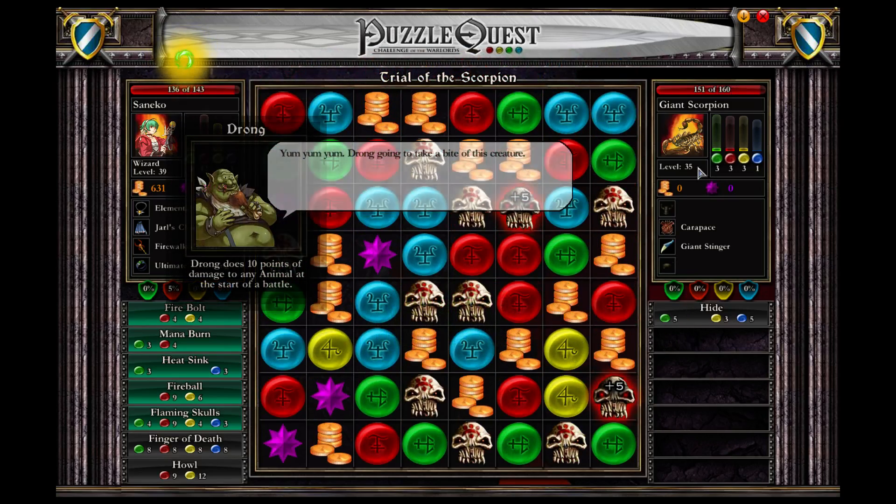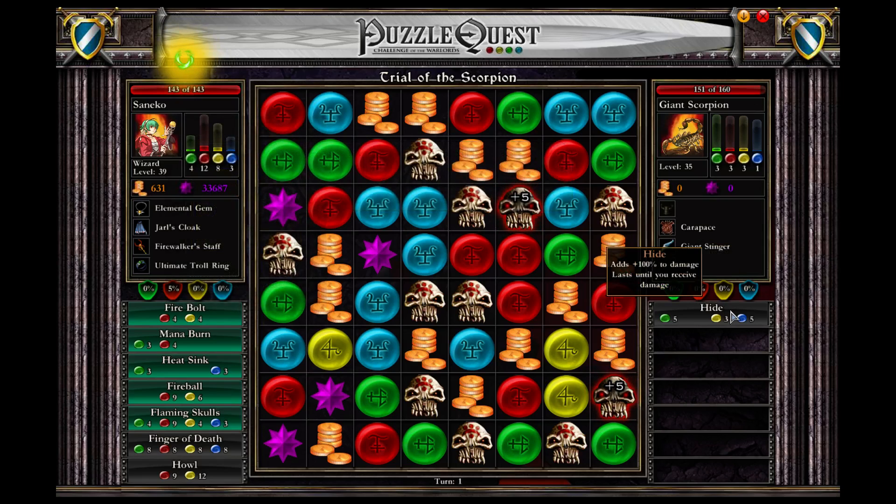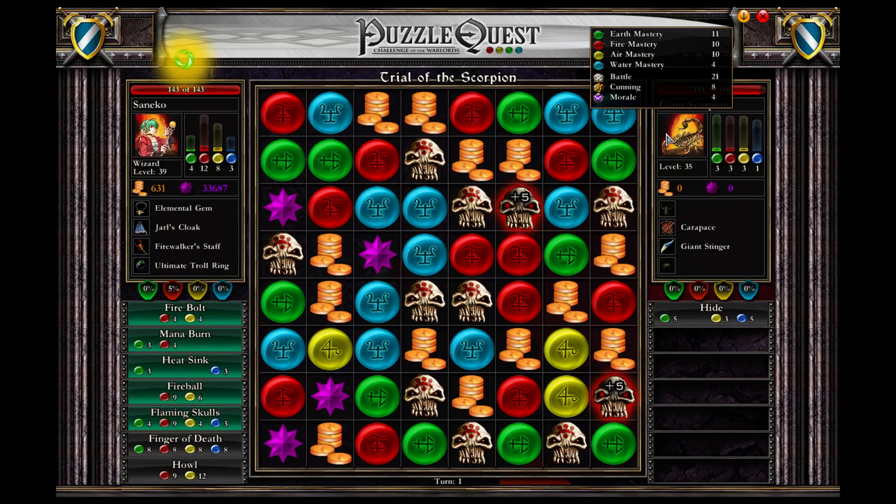Yum yum - it's an animal so it gets some damages. So what can we do? This is a far-off. Sadly, this doesn't actually get me flaming skulls for free, so the best thing I could do is probably start with this far-off.